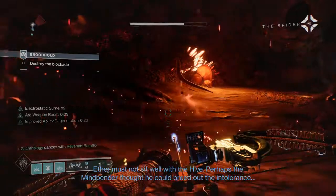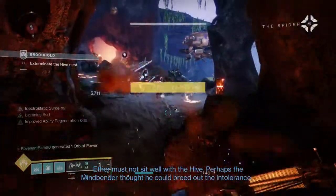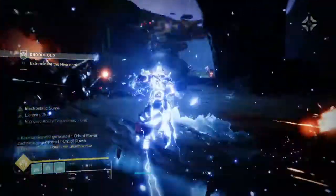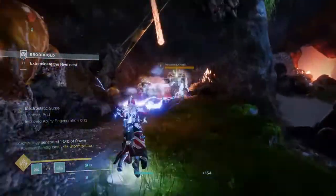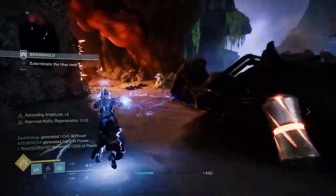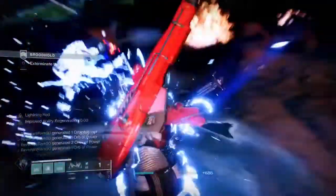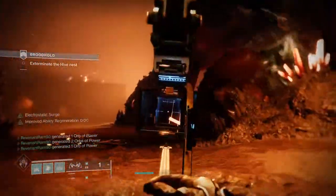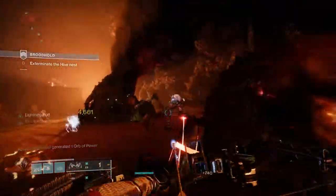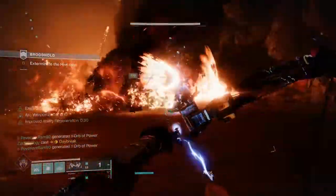To take full advantage of this we're going to use Elemental Armaments — combatant final blows with a damage type matching your subclass element have a chance to spawn an elemental well. Normally I do not like this mod — it's the most inconsistent mod in the game. You've got to kill like six or seven things to even get one. But that's where Trinity Ghoul excels. If you get Lightning Rod active and kill a whole wave of ads, you're probably going to end up with an arc elemental well. Trinity Ghoul is the most consistent weapon I've played with for spawning these wells.